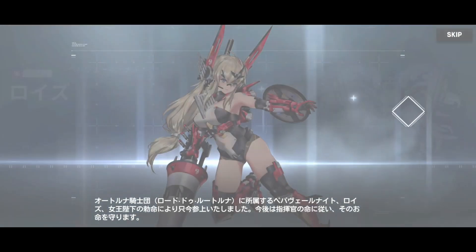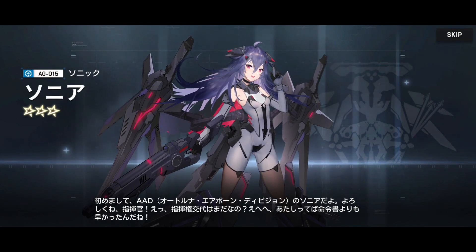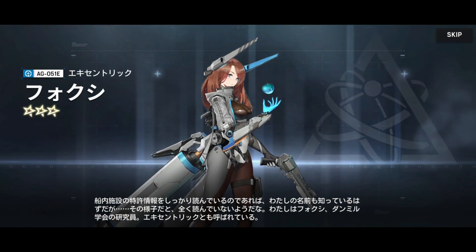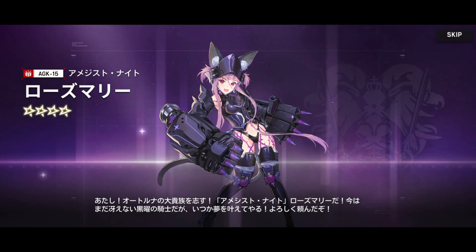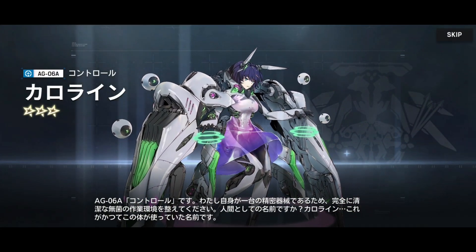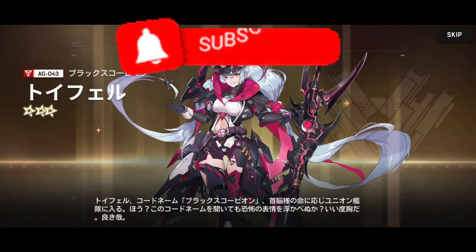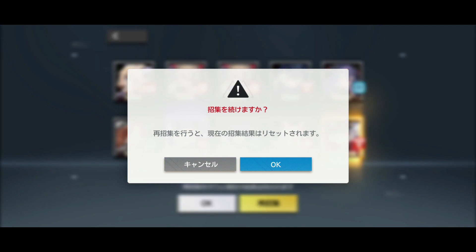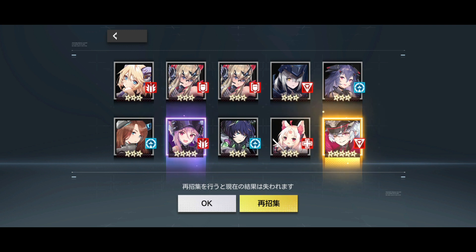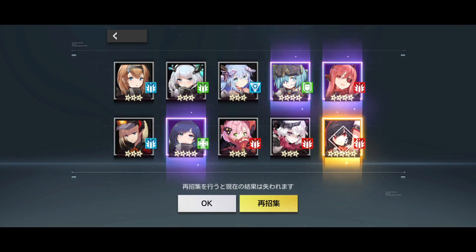We got some characters — the freestyle characters look absolutely sick. I noticed some already have live 3D art, which is great. We also got some four-star characters with live art. There's a chibi character — not my preference. For the guaranteed five-star, we got Garrison — I'm happy with that. I can carry on refreshing the summon banner and keep pulling to show more character art.